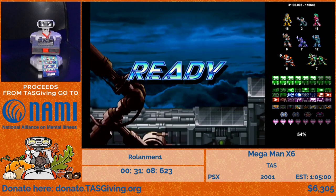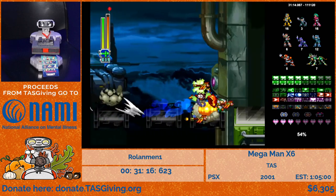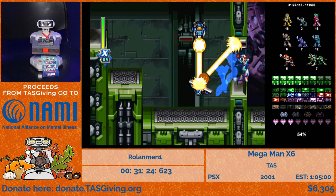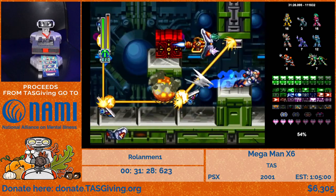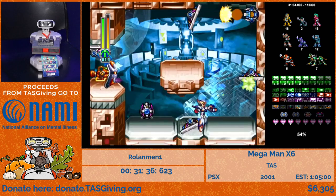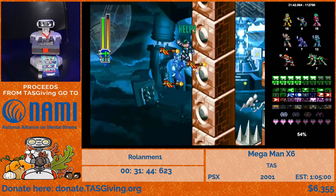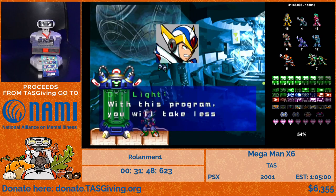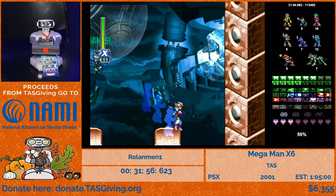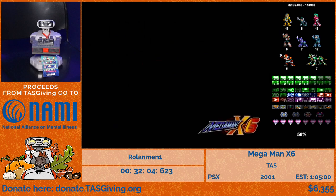Before going to the final stages we need to collect a lot of items, so now we're revisiting alternate areas. We unequip Ultimate Buster — we need lemons to do the puzzles in Shield Sheldon's stage. We need to revisit six stages; Commander Yammark and Rainy Turtloid are already done. We need lemons specifically to rotate the laser reflectors quickly. In Shield Sheldon's alternate area, we go down to the bottom instead of the right to reach the alternate area, solve some puzzles, pass through a visible wall, and get the body part for the Blade Armor.